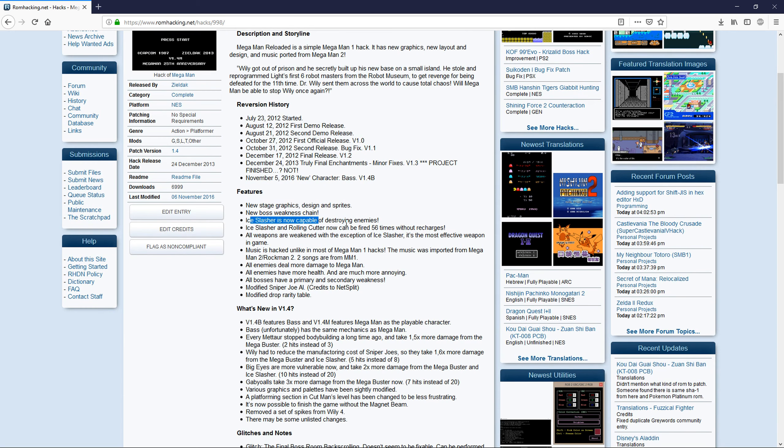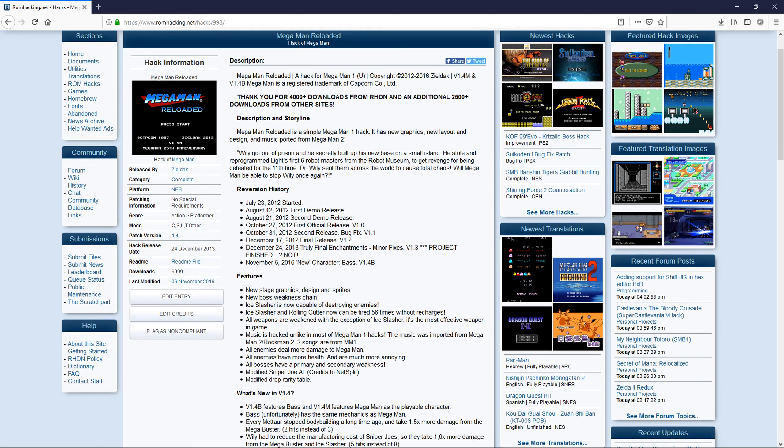I-Slasher is now capable of destroying enemies, plus lots of other changes. It was released by Zelda Bank in December 2013, and updated as recently as November 2016.